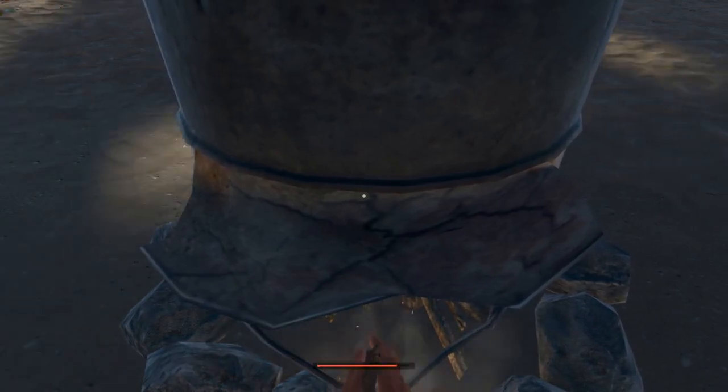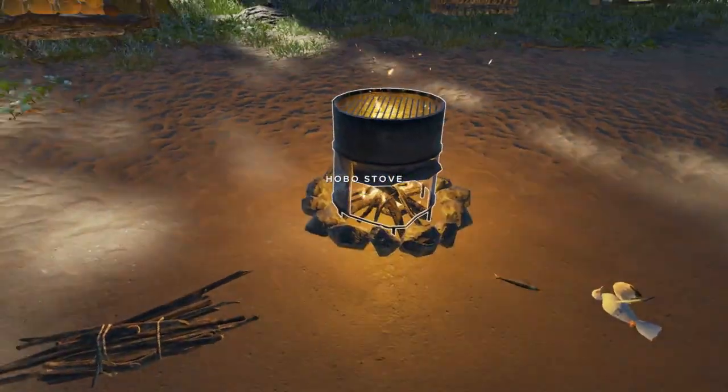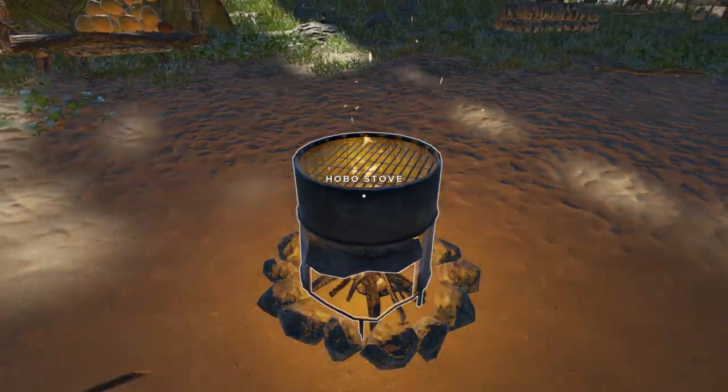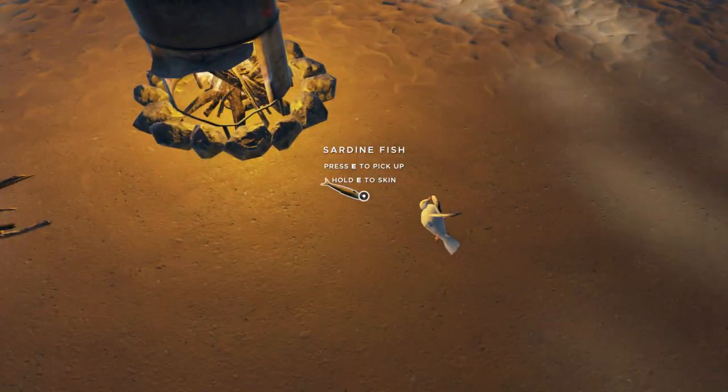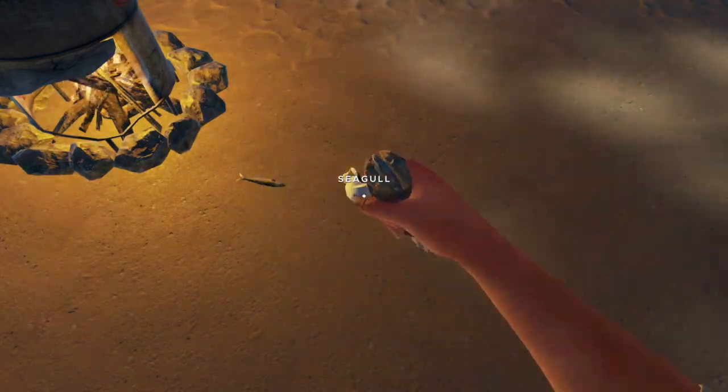On consoles I'm sure they give you a little tooltip or info tip that tells you exactly what keys to hit. Now we've got our hobo stove running. I've prepped a sardine fish and a seagull — we'll go ahead and scan each of these.